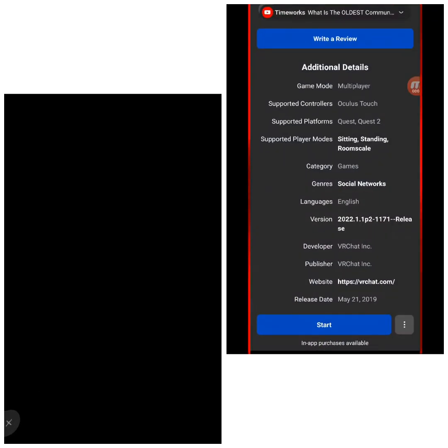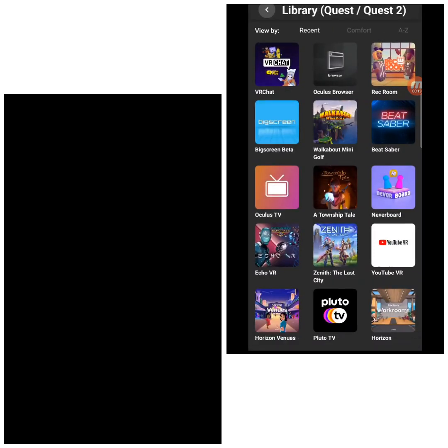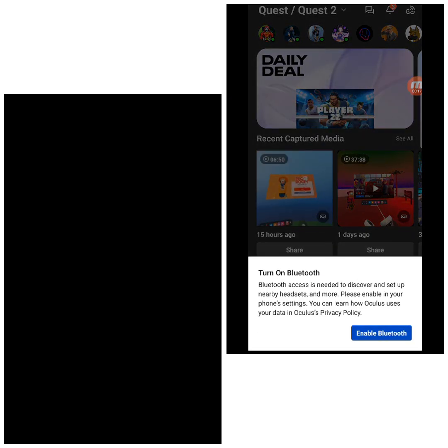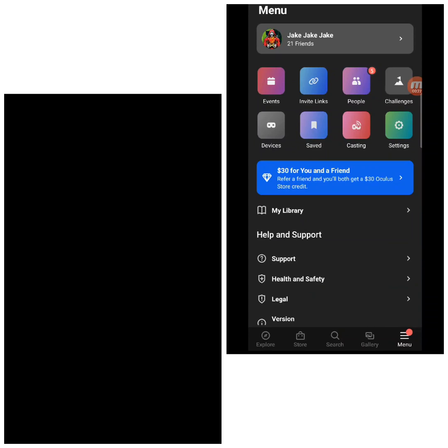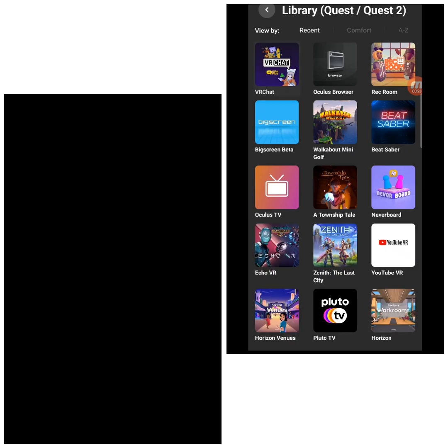Now we're going to go ahead and go to the Oculus app right here. You want to go all the way back. Once you load in, you will be on Explore. Go to Menu, then scroll up — it's actually right here — and go to My Library.